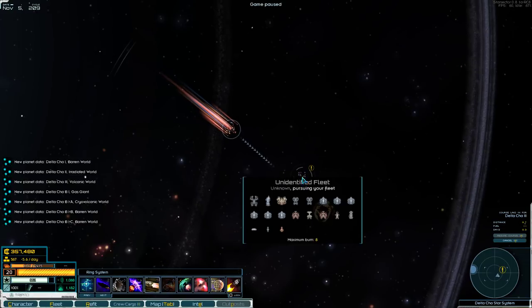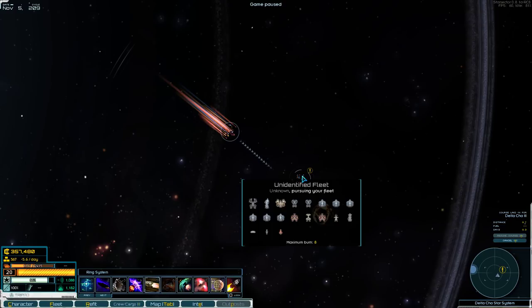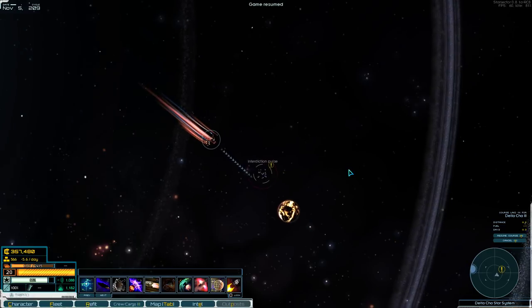That's gotta be him. Yikes — very destroyer-heavy fleet. One cruiser. This is a very high-tech fleet. This is not a good grid. This is not good.